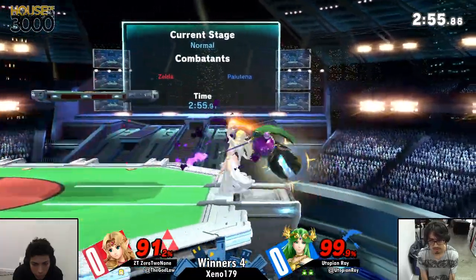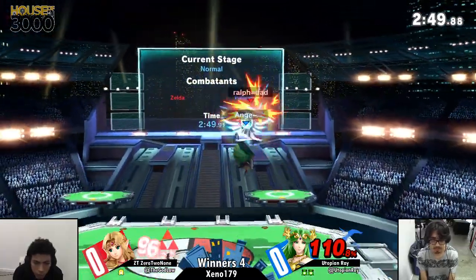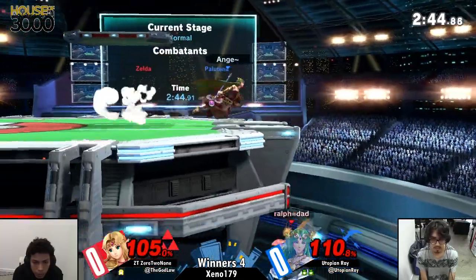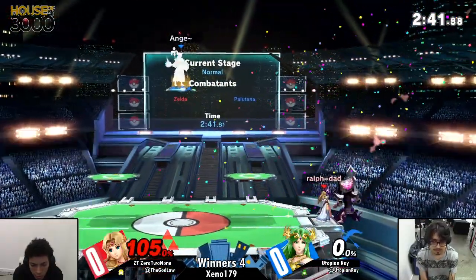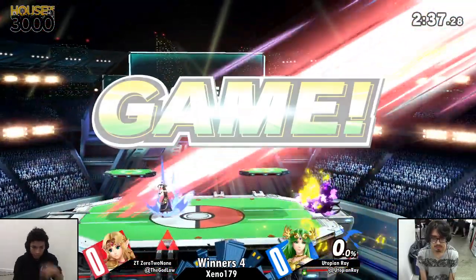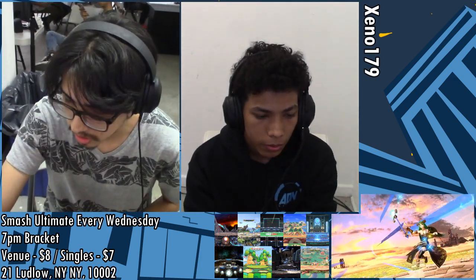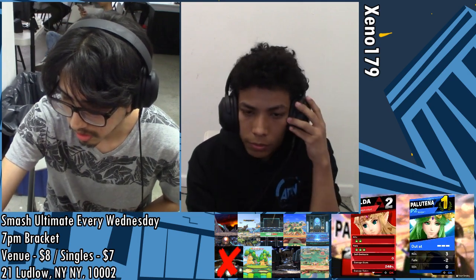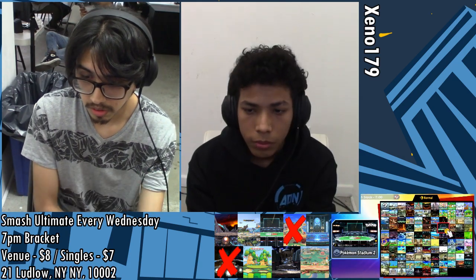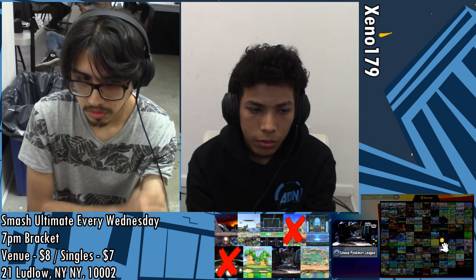Wow, that get-up attack — I can't believe that actually worked. Love that recovery from Ray. Beautiful air dodge — it was just out of range for those up airs — just kept trying. The beefy up-B, one of my favorite things to see Zeldas do. The roll read though is all it's going to take. Utopian Ray takes Game 1 really dominantly. On the whole, it felt like Zero to None just didn't get to execute his game plan. I've seen Zero to None control the pace so well, but he just wasn't able to do that — Utopian Ray was not giving him a chance.